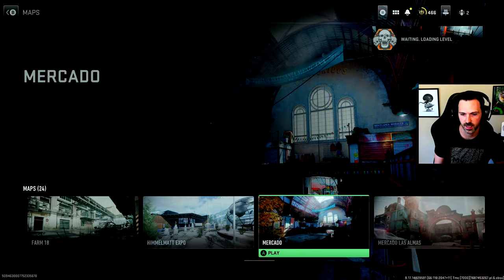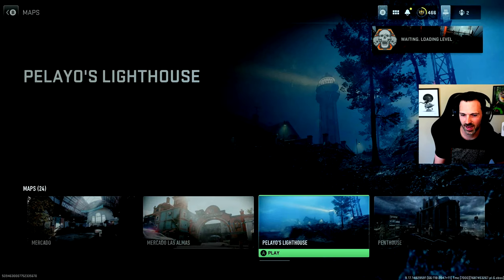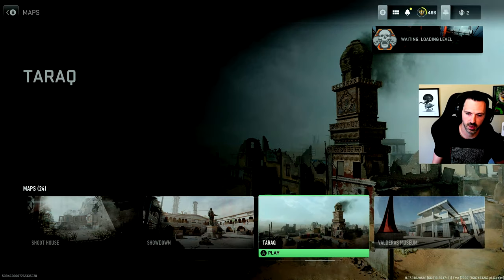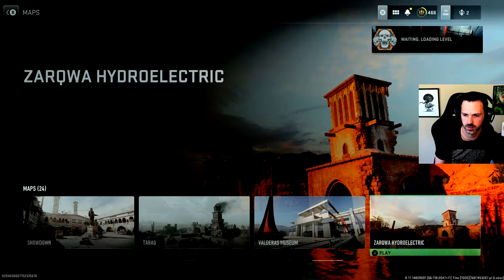Himalmat Expo — way too fucking big, a bajillion lines of sight. Mercado Los Almas is okay — the buildings on the sides aren't great but overall alright. Lighthouse — huge for no reason, terrible. Santa Sena — I enjoy it even though the lanes are a little narrow and it can get campy depending on the game mode. Shipment's always cancer. Shoot House is a remake so it doesn't really count. Turok is shit — built on a 15-year-old map, lines of sight are too long, routes not well thought out. Museum was good — they finally gave it back. Zarqua is pretty decent.